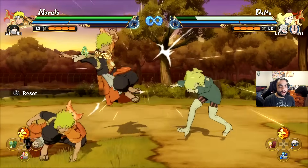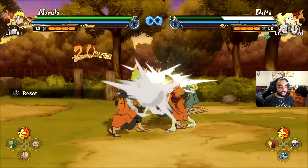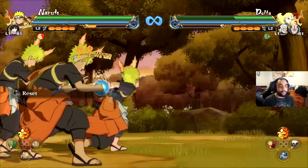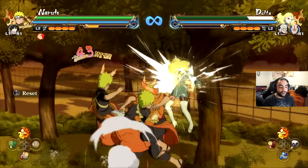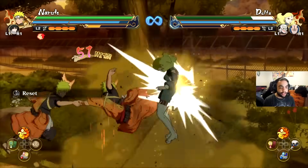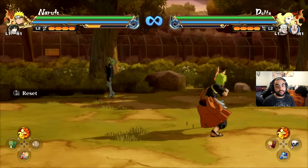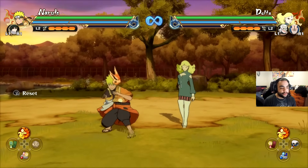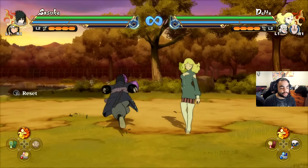In Naruto Storm Connections there are cases where we can do combos a lot easier. I appreciate that there are a lot of newcomers coming to Storm and I'm getting a lot of questions about how to do combos with certain characters. What better way to go through it than with the new Naruto and Sasuke skins, the pre-order bonus skins.